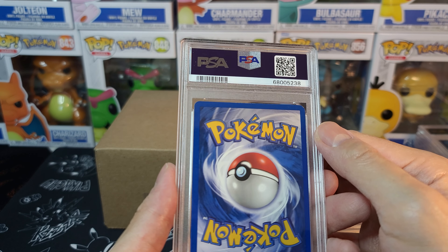This is the second stack, a bit shorter than the first just because it didn't fill the box. We got Lost Abyss — the Aerodactyl Alt Art, the Dino card. This is my buddy's. Really happy that he got a 10 on that one.